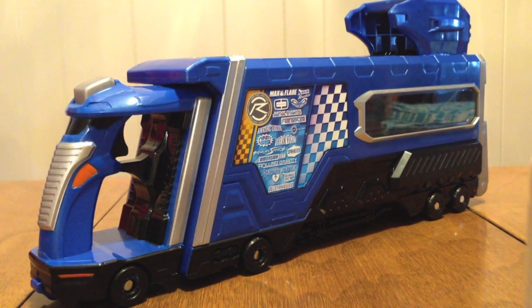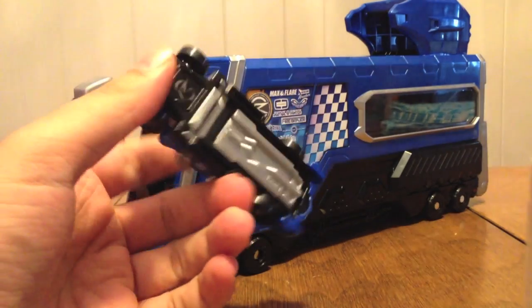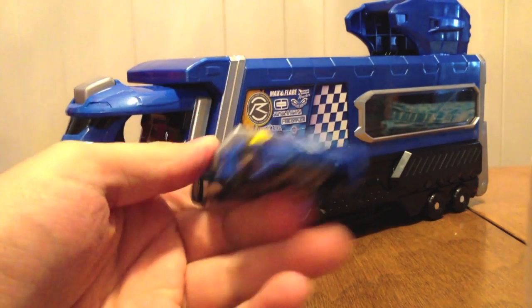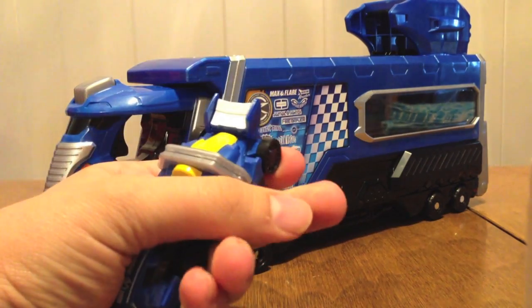It comes with this car right here — Shift Formula. It turns you into Type Formula. It's number 021, it's got this blue formula race car to it. You twist it just like the other cars.